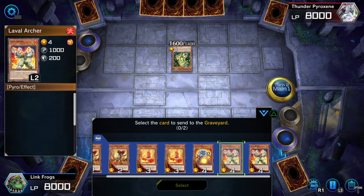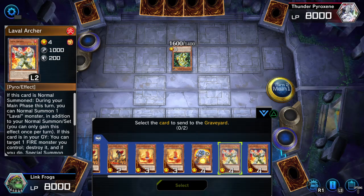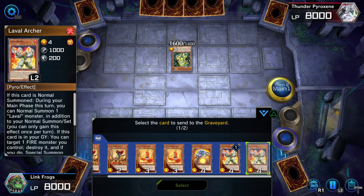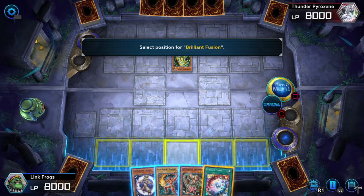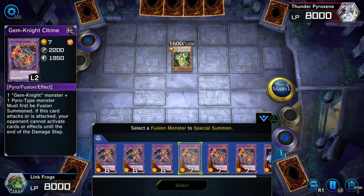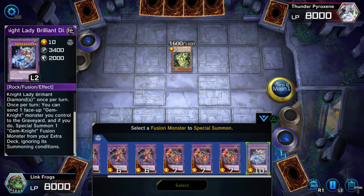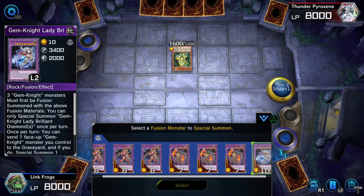I'll probably go with the two graveyard-centric monsters. Oh yeah, it's a hard once per turn effect, actually — no, no. I might as well do that and that. So now Brilliant Fusion to fusion summon something. I'm doing this more for the effect than anything because it comes out with zero attack. What's the best one? It's gotta be this one.